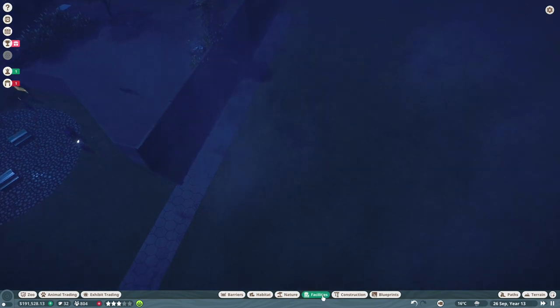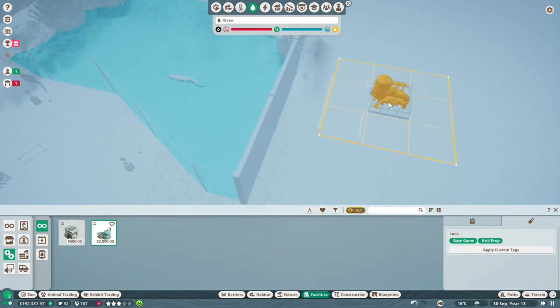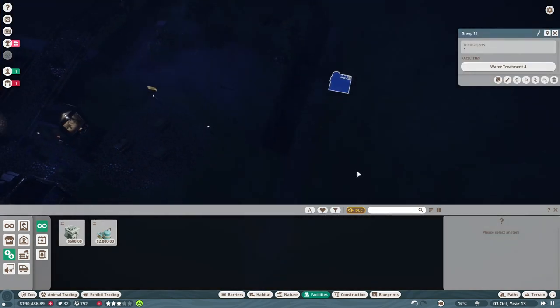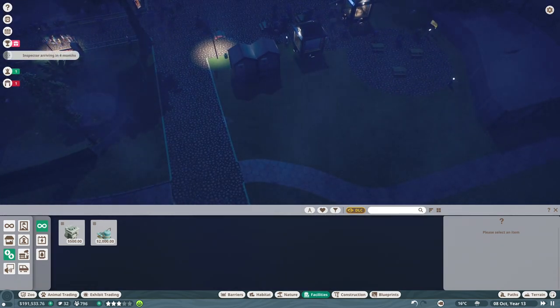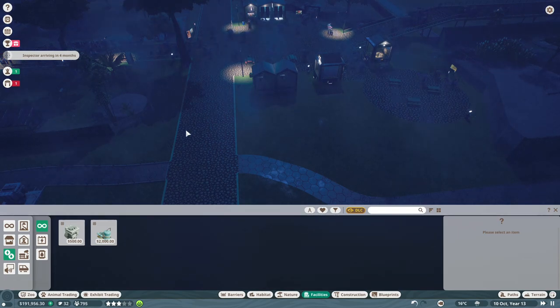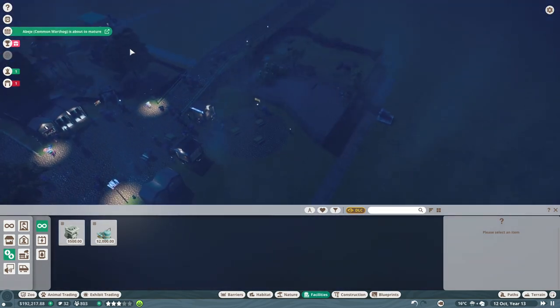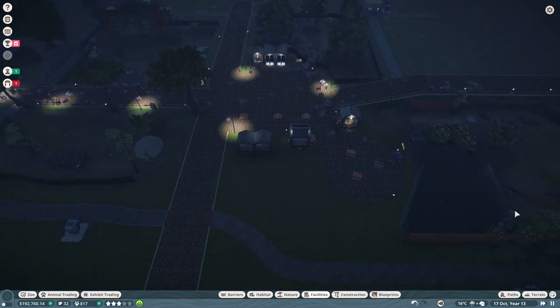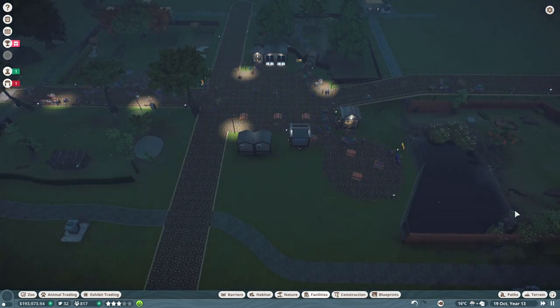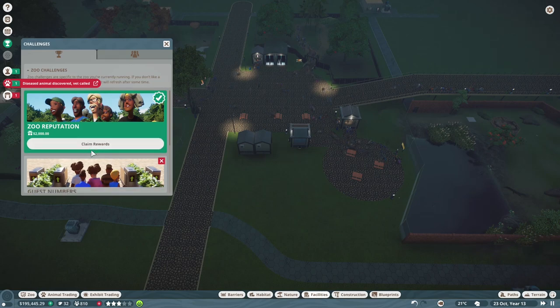That's perfect. Now with that, let's get the facilities in here - we'll get the water in there. I can hardly see anything. Over here we can have like a little tortoise exhibit or something that's pretty small - these guys can have a look from here and from here. Some animals are about to mature. Another donation - thank you so much.